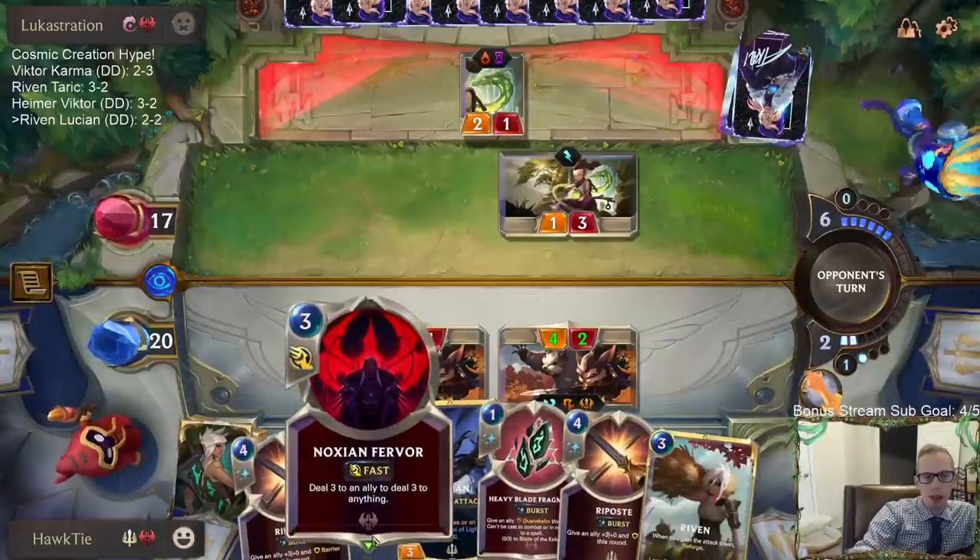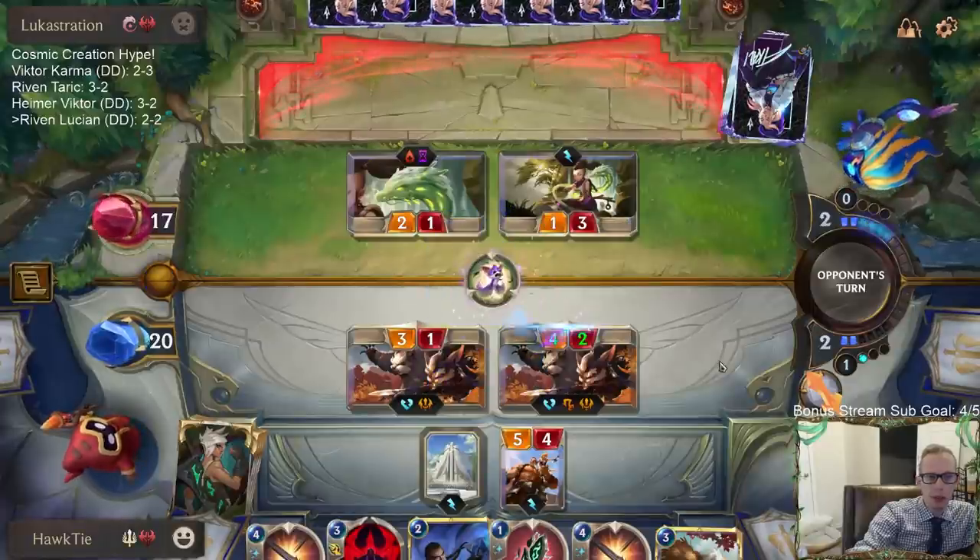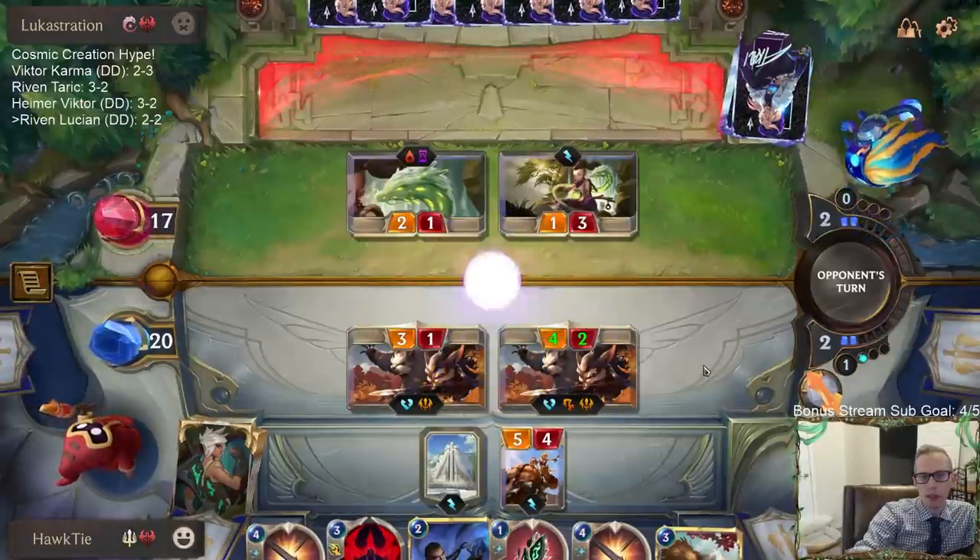I'm trying to keep my options open here with Noction Fervor, instead of just throwing Lucian out even though I know Lucian would get the plus one with that.